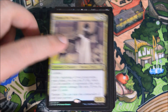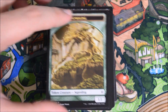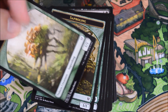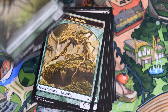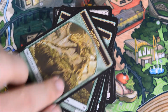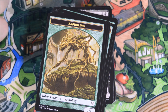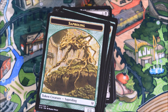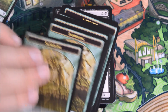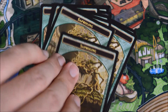And we have Tymna the Weaver as the last foil partner commander. Quickly, we'll look at the tokens. You get a Saproling token — these are double-sided. I always get confused when they do that. When you put the same token on both sides, even though it is a different picture so maybe you prefer a certain picture over another, you can't really use it as two different tokens. It's a Saproling token, that's all it is. If you put something else on the back, like a Spirit token, then it can either be a Saproling token or a Spirit token. But kind of why bother putting it on two sides anyway? So you get another two-sided Saproling token.